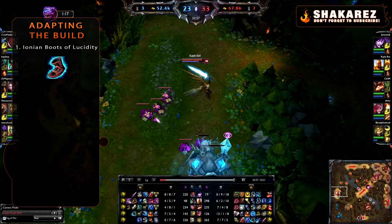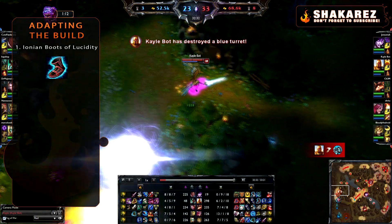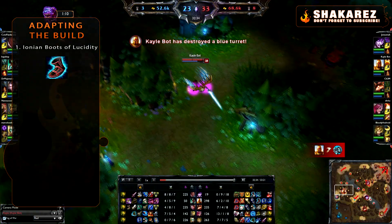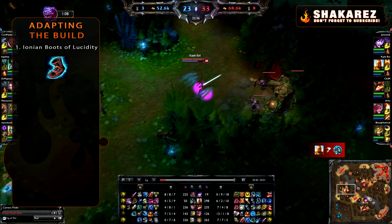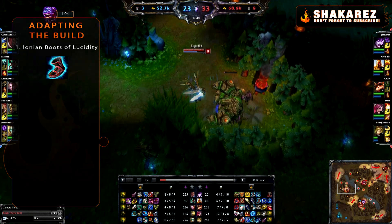You unlock true power on Kayle when your CDR is high. With 35–40% CDR I can have Reckoning up every 5 seconds, Divine Blessing on a 9–10 second cooldown, Righteous Fury always ready to activate with no downtime, and Intervention on a very low cooldown as well.